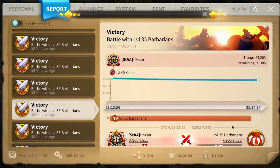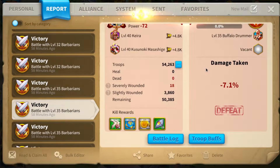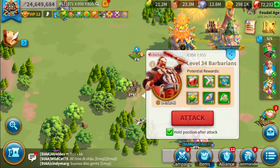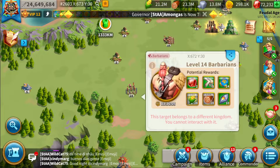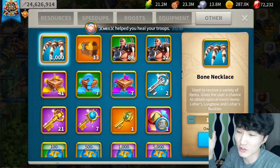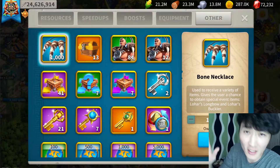On average the drop rate of arrow of resistance from barbarians is actually around five to six percent, and the amount of arrows they drop varies depending on the level of barbarians you're farming. There are two events that drop these kind of boxes or chests, or in other words bone necklaces, that contain arrows.